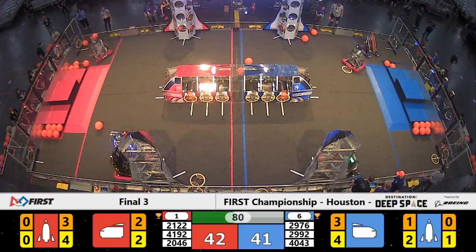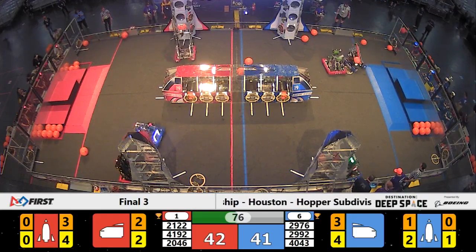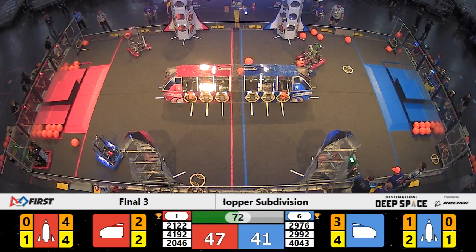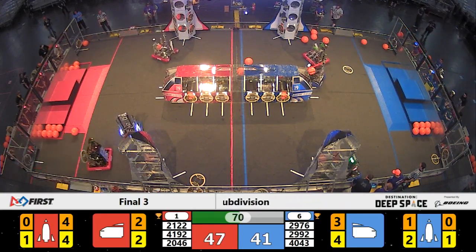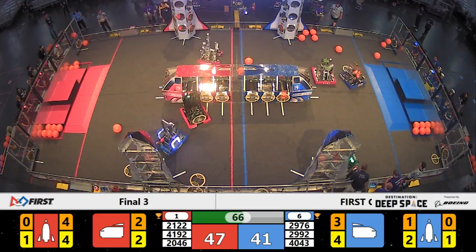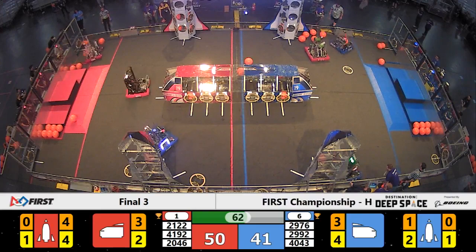Nerd Herd working on that cargo. They've placed two hatch panels on the Red Alliance Rocket and now they're grabbing cargo to fill in. Here comes defense from the Red Alliance side, trying to block out Nerd Herd from being able to reach that rocket. Meanwhile, Team Taters loading up three more points in the Red Alliance cargo ship with just over one minute remaining.